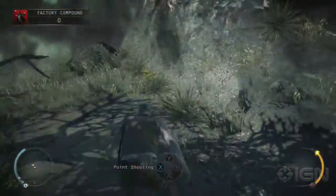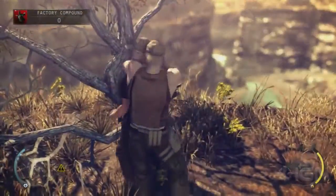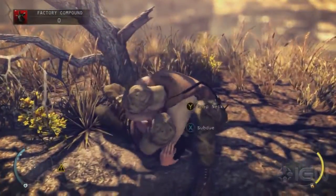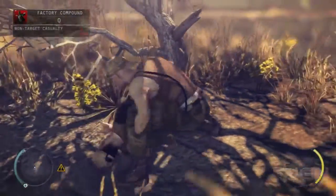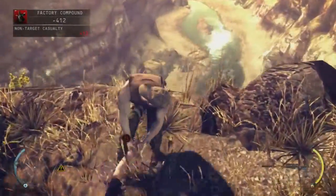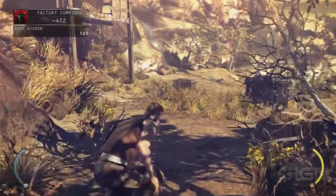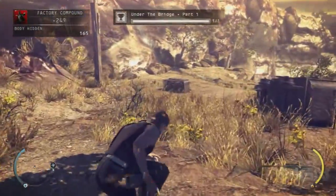Part 1 is real simple — just melee attack this guy right here. He's taken a piss, so we're just going to go ahead and knock him out. And then we're just going to kick him over the side of this cliff and to the river that runs under the bridge for the first part of this challenge. So that's Part 1.